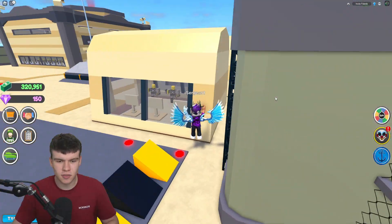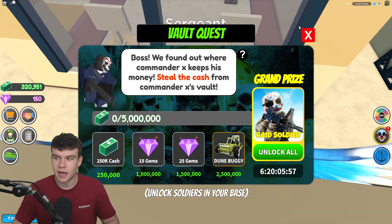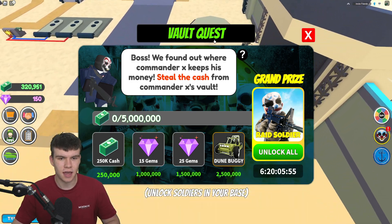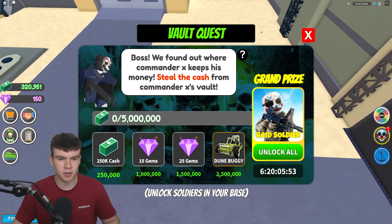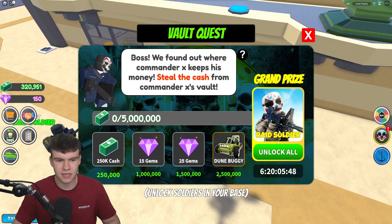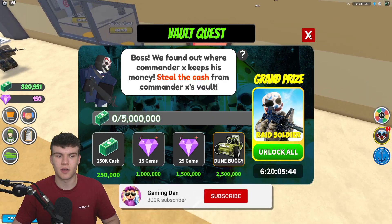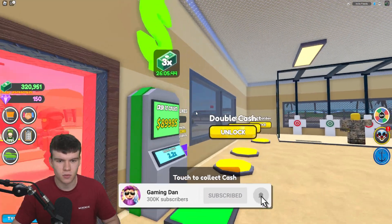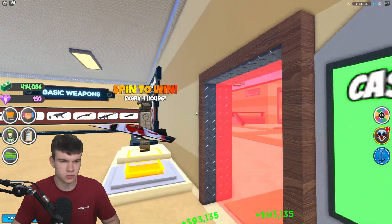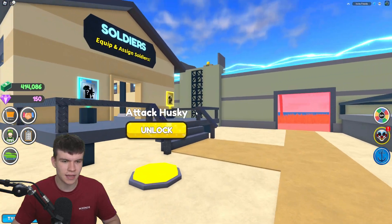Pretty much this brand new update has come with Vault Quest V. It says here: we found out where Commander X keeps his money — steal the cash from the vault. So pretty much we need to steal 5 million cash in order to get the raid soldier. For every bit of cash we collect, we do get one cash, which makes sense. This vault is just over there.